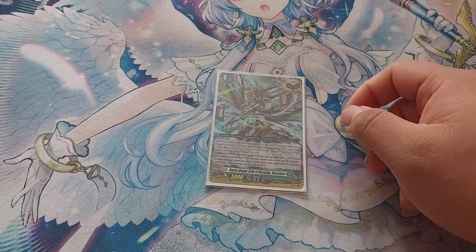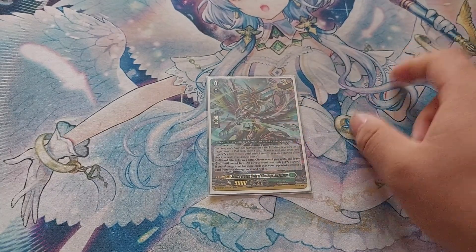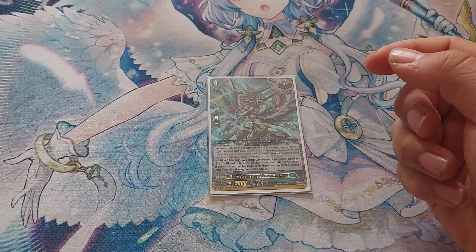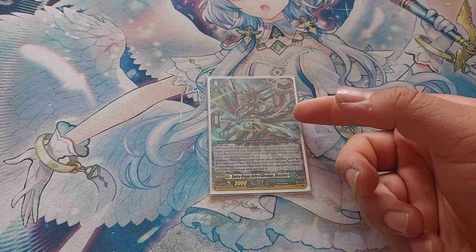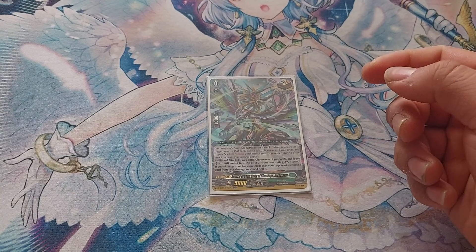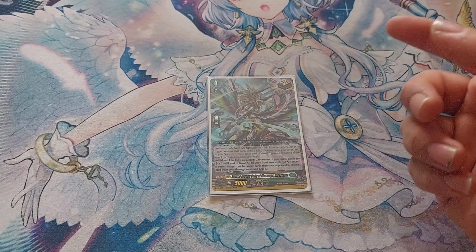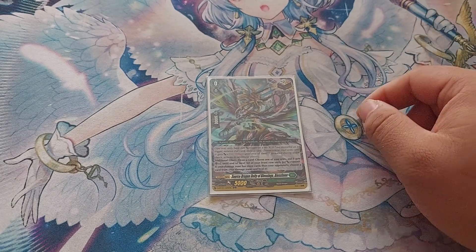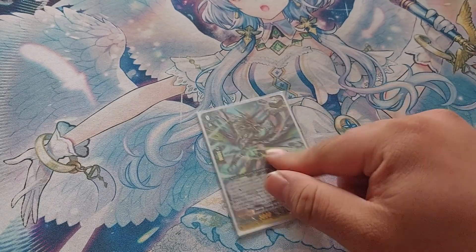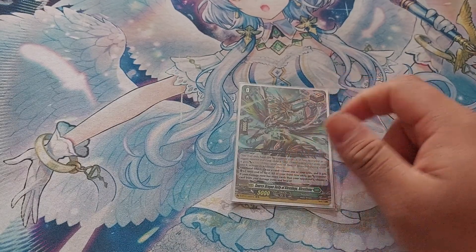Last card of the deck is the Overtrigger — Blessed Favor. When triggered it gives something 10 million power, and the additional effect lets you draw a card, give a unit critical, your front row gains 10k power, and if you have more damage than your opponent, you heal one. It's basically playing an extra copy of every trigger, which is really nice.